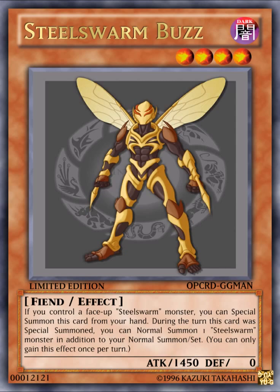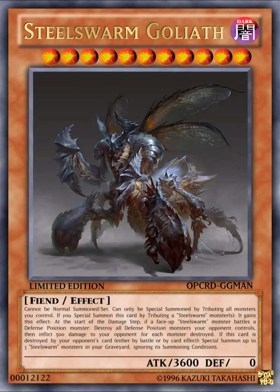The first card here is Steel Swarm Buzz. It's a DARK Level 4 Fiend Effect Monster with 1450 ATK and 0 DEF. Its effect reads: if you control a face-up Steel Swarm monster, you can special summon this card from your hand. During a turn this card is special summoned, you can normal summon one Steel Swarm monster in addition to your normal summon or set. You can only gain this effect once per turn. I made it 1450 ATK to make sure it doesn't get hit by Bottomless Trap Hole.